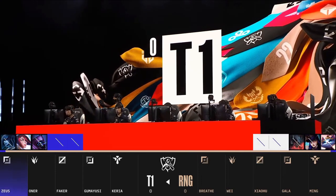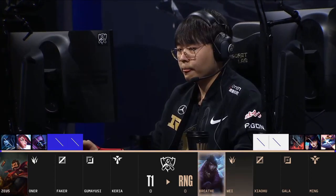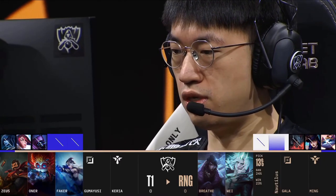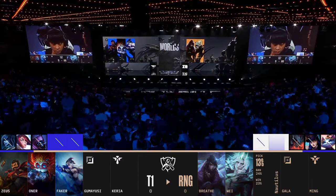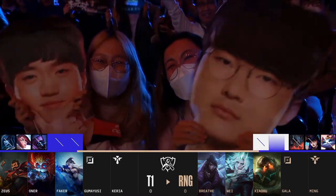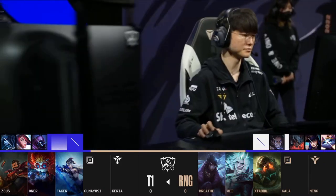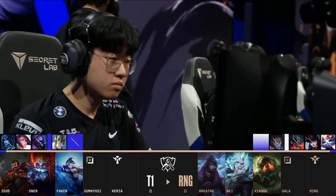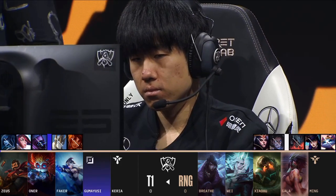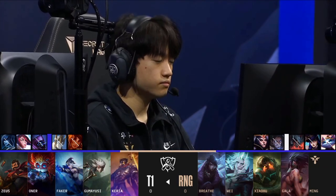After the first round of bans, we get the first round of picks. Blue side get the first pick of the draft, and after blue side select one champion, red side select two champions back to back. Then blue side select two champions back to back, and then red side picks one more champion. At this stage, each team has selected three champions of their five-champion team. We now head into the second round of bans, which functions nearly identically to the first, except for two key differences: red side gets to ban first, and each team only bans two champions, resulting in five total bans each. After the second round of bans, we head into the second round of picks, where red side begins by picking one champion, then blue side selects two champions, and red side concludes the draft by picking their final champion.